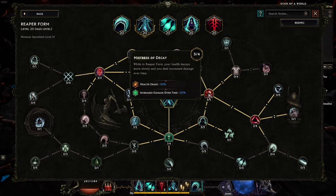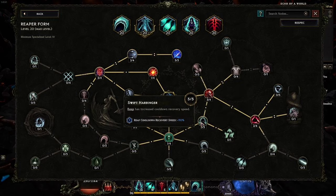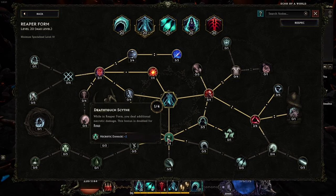First on the Reaper Form skill list is Mistress of Decay, which decreases the health drain and increases the damage over time you deal while in Reaper Form. Next is Harbinger of Blood, which increases your health leech, healing effectiveness, and base health gained from reaping. Then Swift Harbinger decreases the cooldown of Reap while in Reaper Form. These skills are critically important for keeping you alive and sustained in Reaper Form as long as possible.